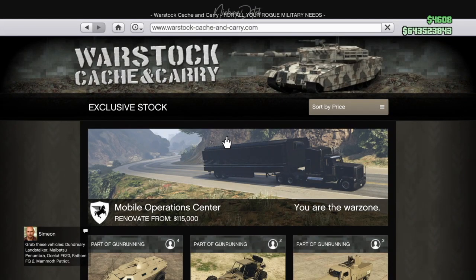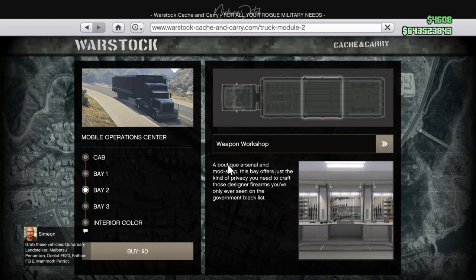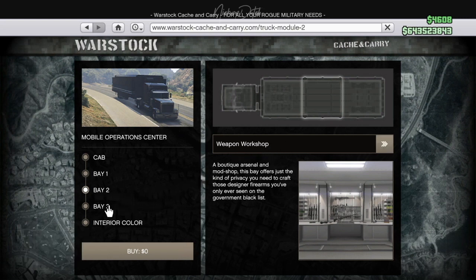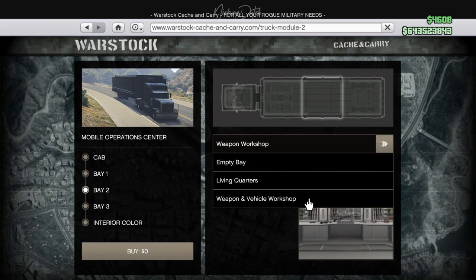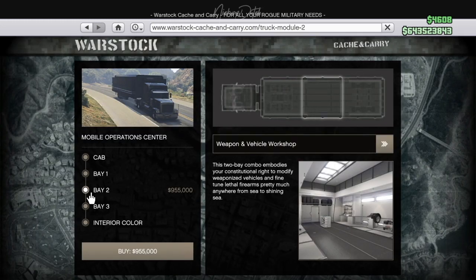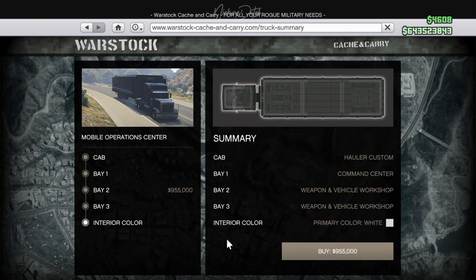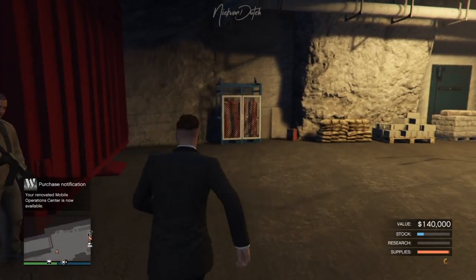First we're heading back to Warstock. In previous episodes I showed buying the Mobile Operations Center — I chose Bay 2 and 3. Important tip: you need to combine the weapon workshop and the vehicle workshop into one room. Don't separate them. If you keep them separate — a weapon area and personal vehicle storage — it won't work. Combine them together into one mod shop and it should occupy rooms 2 and 3.